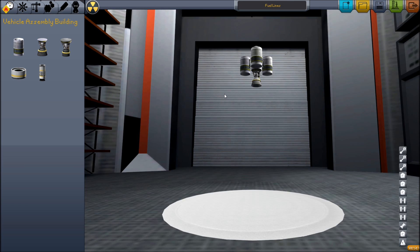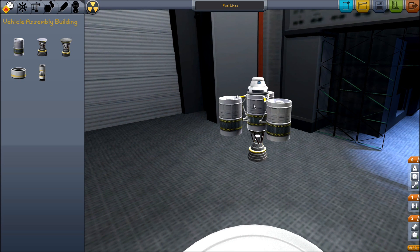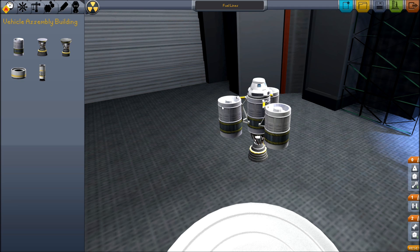Let me open up my cool fuel line ship. This ship right here is a good example of what you might use with fuel lines. These three tanks drain into this center tank here, and then when they're empty, you drop them off, and you get four tanks of fuel, but later on you don't have four tanks of weight. But the problem is, that ship has the same performance as this ship here, where you just stick all four tanks in a stack.